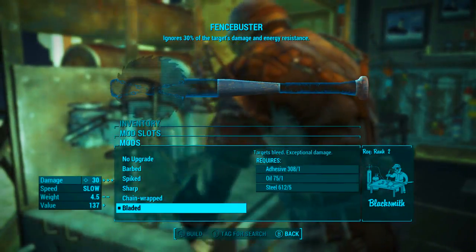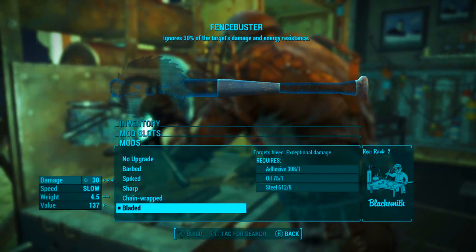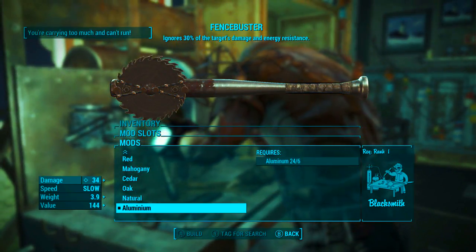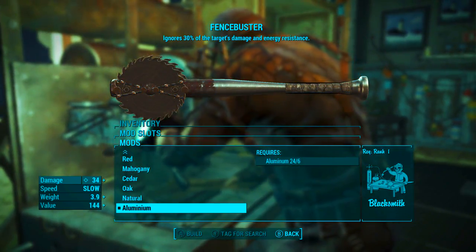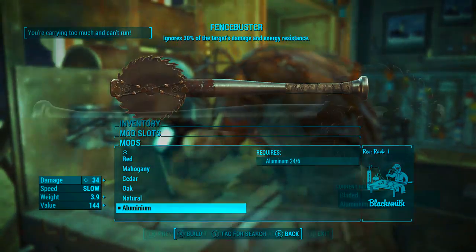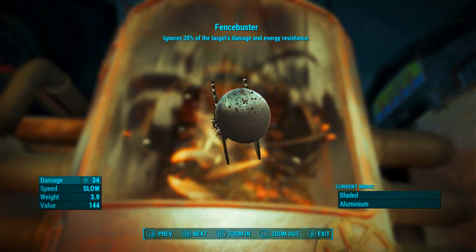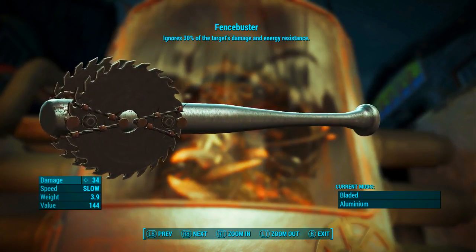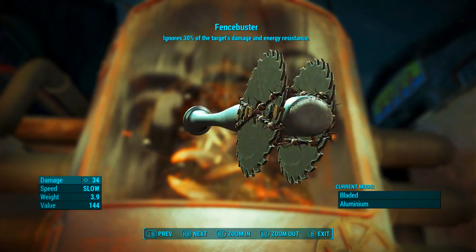For maximum damage you want to add the bladed modification, which makes targets bleed and adds exceptional damage. Secondly, you want to add the aluminium frame, which will also increase the damage. Once those modifications have been applied, we have a base ballistic damage of 34, its speed is slow, its weight is 3.9 pounds, and its value is 144 caps.